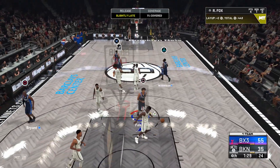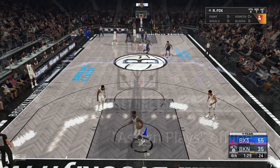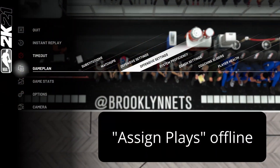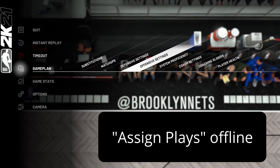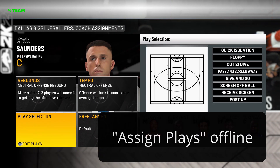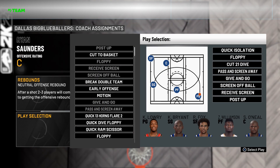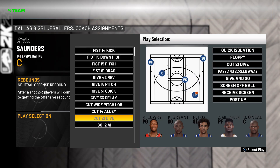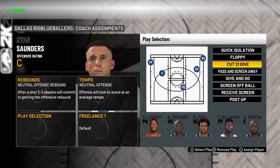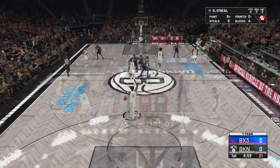Once you load into a game, before you get started actually playing, you can go ahead and pause, go to game plan, and then go over to offensive settings, as you see on the screen right now. Then you are going to scroll down to the box that says play selection, and on the right-hand side of your screen, you're going to select a play to replace with the money play. Once you've hit X, scroll all the way to the bottom and you should see a play called Cut 21 Dive.